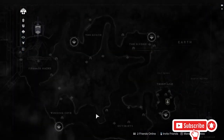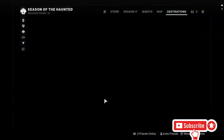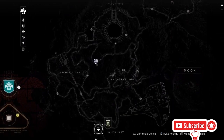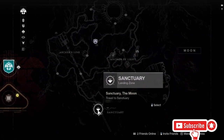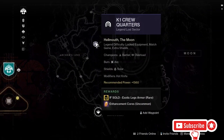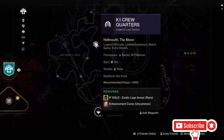To get to the lost sector, don't go to the EDZ — go to the Moon. It's going to be K1 Logistics. Come to the Sanctuary, and when you complete the lost sector, you'll see something like the K1 Crew Quarters shown here, which is the one for the day I recorded this.